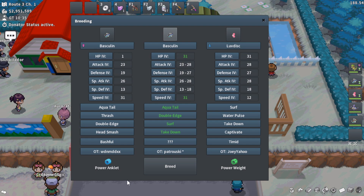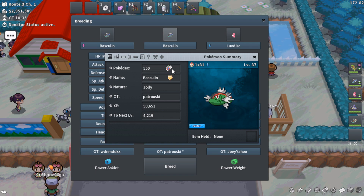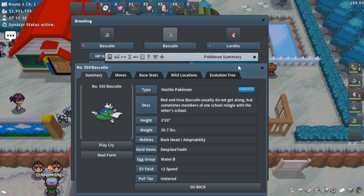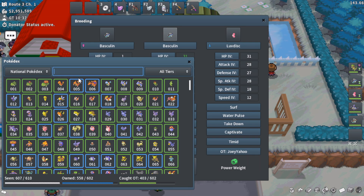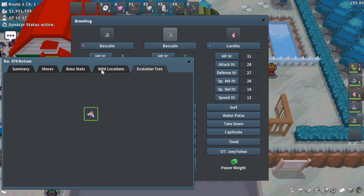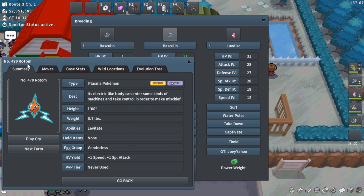I actually don't even have a blue-striped Basculin in my OT Pokedex, so if this one were to happen to come out shiny, it would come out with an asterisk, which would be super unfortunate. I do have the red-striped Basculin in my Pokedex, but they are registered as entirely different Pokemon, which is very strange, even though you can't really see the blue-striped Basculin in your Pokedex. It's similar to Rotom — you can't look at all the different forms of Rotom in your Pokedex without actually having that Rotom in your party to click the Pokedex entry on it.